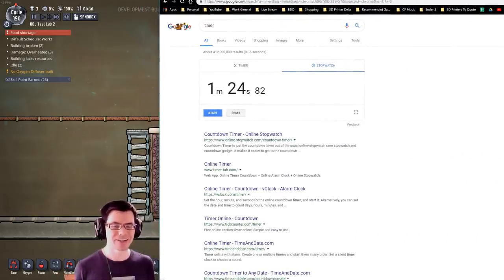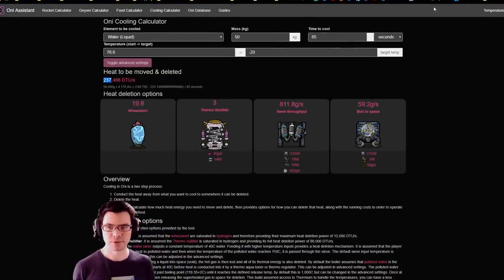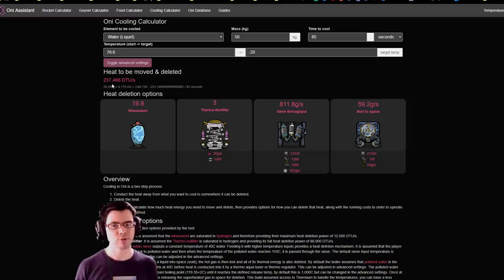The run went from 76 degrees Celsius. Using a tool called the Oxygen Not Included Assistant cooling calculator, I put in the original temperature, the target temperature reached, the amount of mass in there, the correct element, and the time it took to cool — which was 85 seconds. With all that information, I was able to figure out that the ice machine cools at a rate of around 237,000 Duplicant Thermal Units per second.